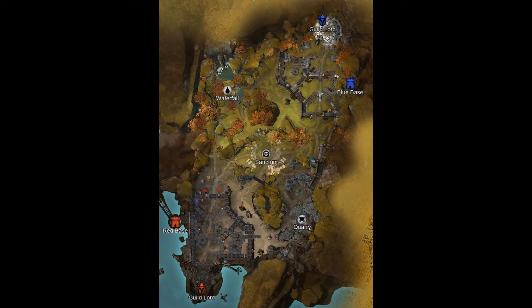Possible team compositions for the receptive strategy are: double guardian, warrior, elementalist for support, and thief as a DPS runner. Another one is guardian, two warriors — one being the second point defender — necromancer, and elementalist as a support slash runner. The list really goes on and on, and you can change roles before each match in case the enemy's team does not match up well against your composition.